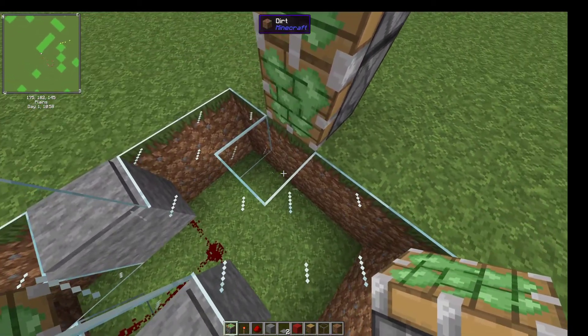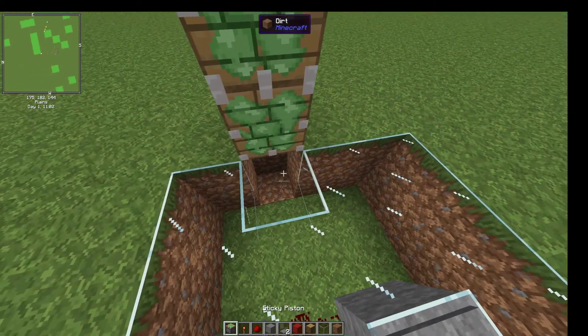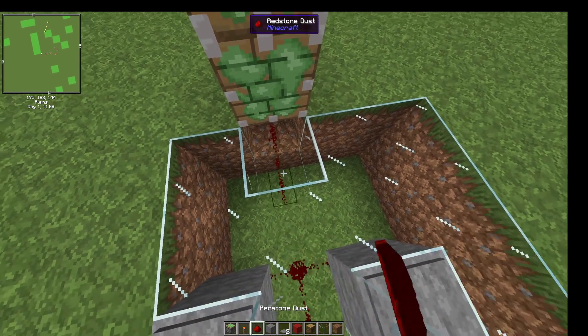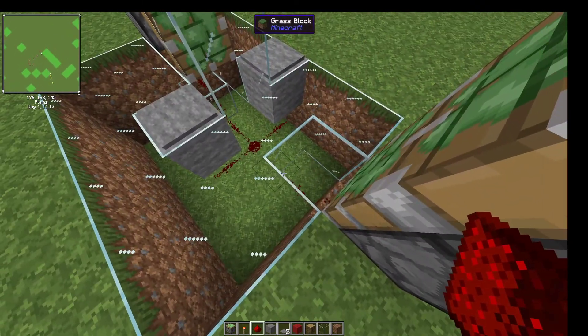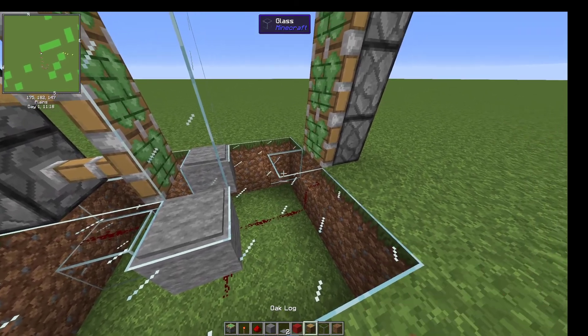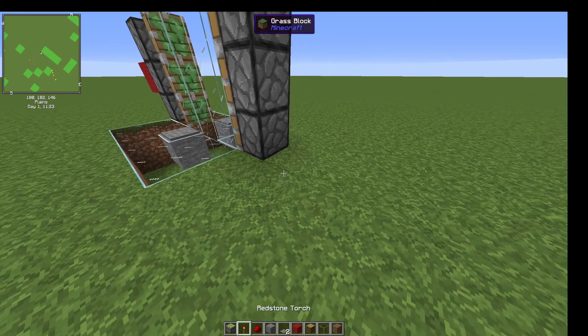You will just have to run a trace right here directly to this block behind it, because we're going to put a torch there, and then we just connect it to the system. So we'll drop these blocks here and we'll put one torch.